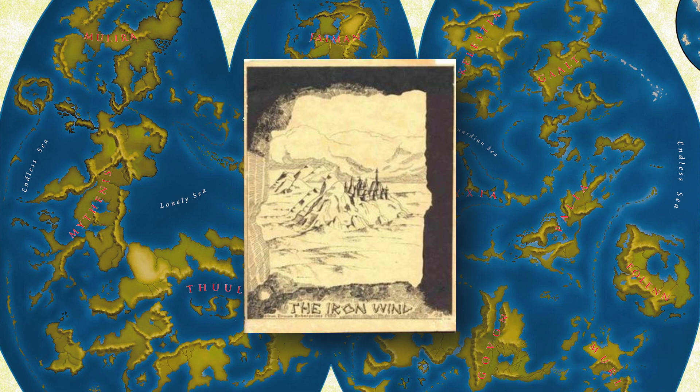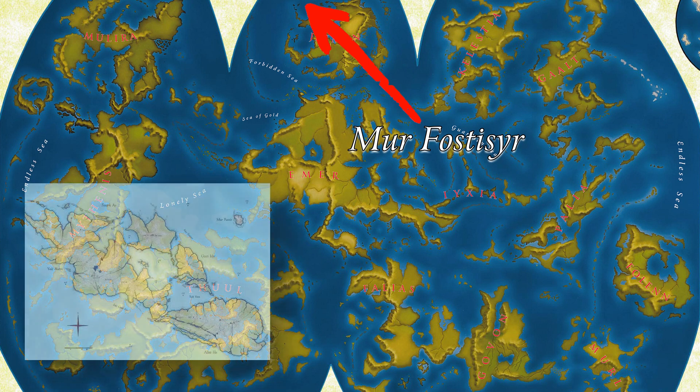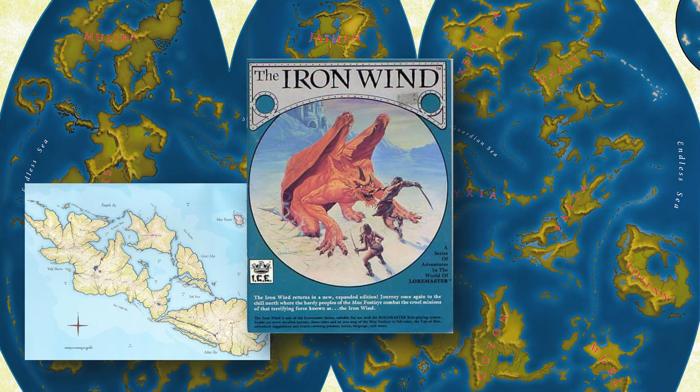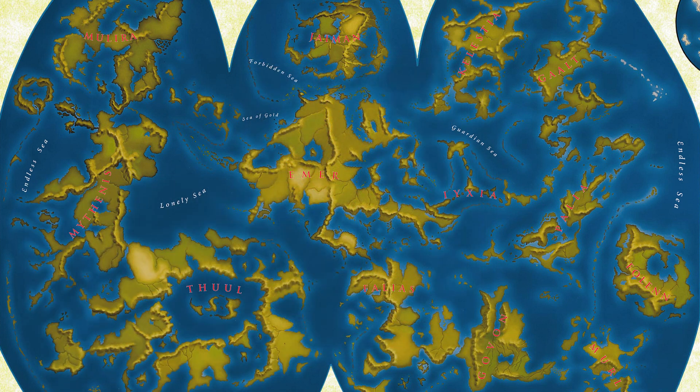The Iron Wind detailed an island cluster known as the Mö-Fostisir, with its cartographer being Peter Fenlan, and Fenlan sharing authorship with Terry K. Amthor. Even though the 1984 expanded edition of the work only clocks in at 56 pages, the detail packed in is immense. We are introduced to the world itself with some planetary details and the nearby continent of Jamin, building a sense that this group of islands is part of something weighty and extensive.